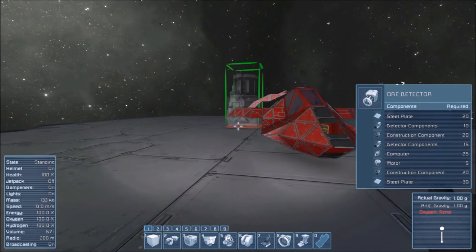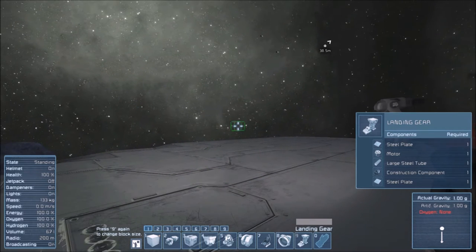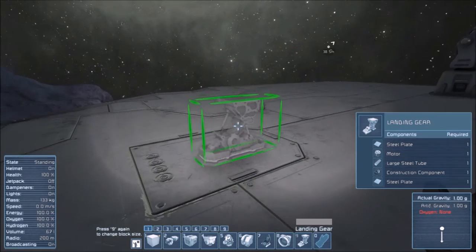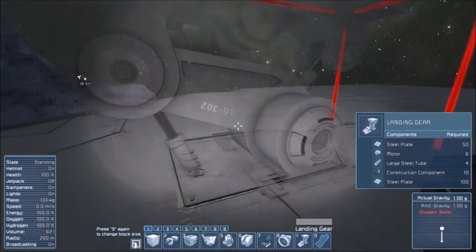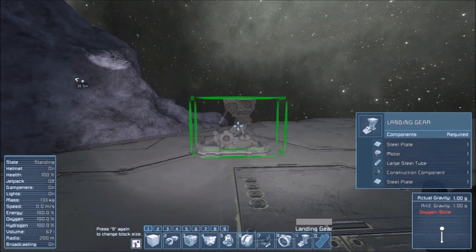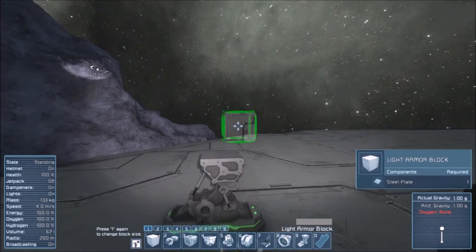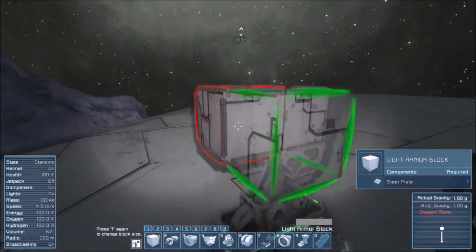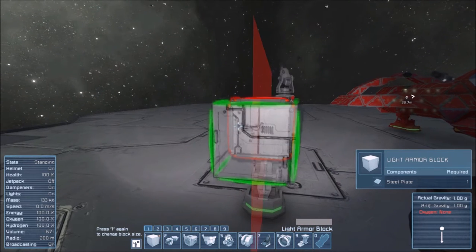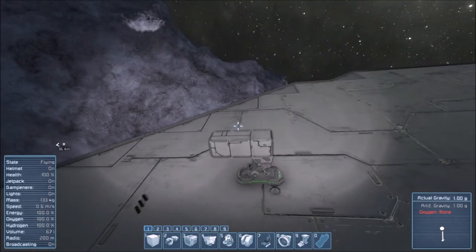Starting off like we did last time - change the size of the block by tapping the number the block is on. They changed that a little bit; you don't have to tap R anymore. It does this weird thing where it's automatically resetting to the large size. Same as before - boom boom boom. M for symmetry - you're not going to have that tool in survival, but I'm just doing this to make things easier on myself.